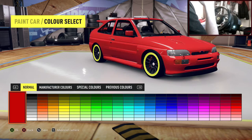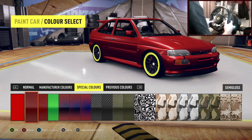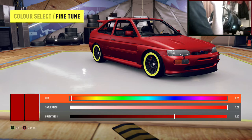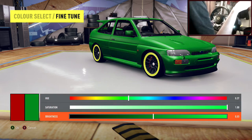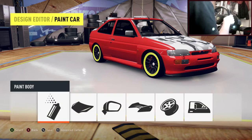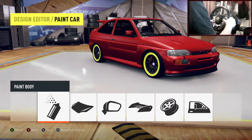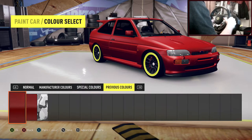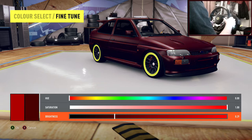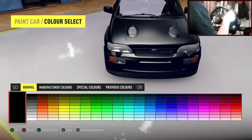We're going to change the colour of the car as well. What we want is a matte colour — matte black. A chav is just going to spray his car with anything they can find. Sorry if I'm offending people — actually yeah, I am offending you, sorry. Let's make it as black as we can. He's just going to bring along a black spray can and just spray his car. Let's put that on.